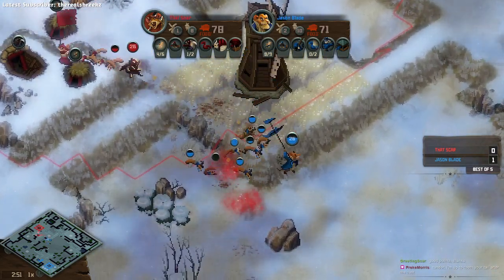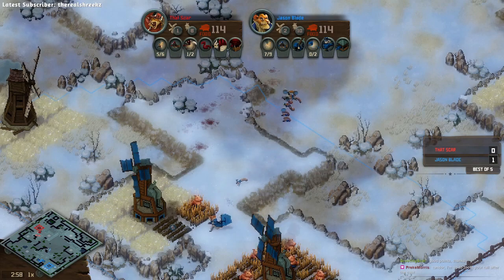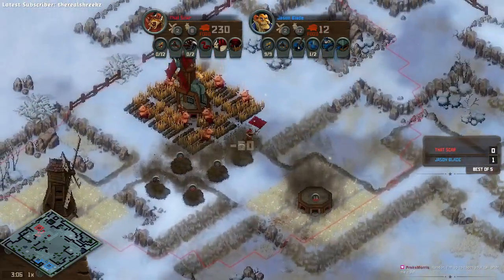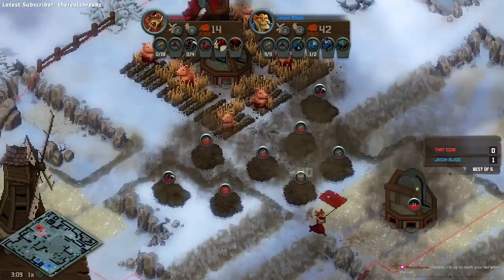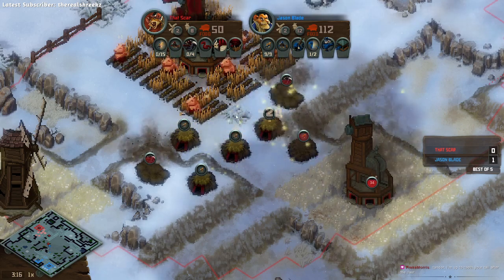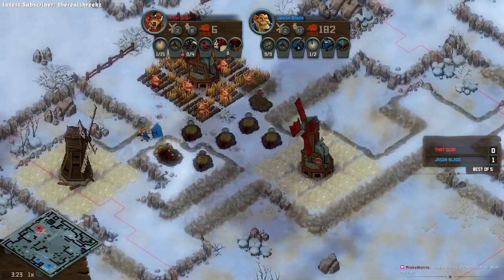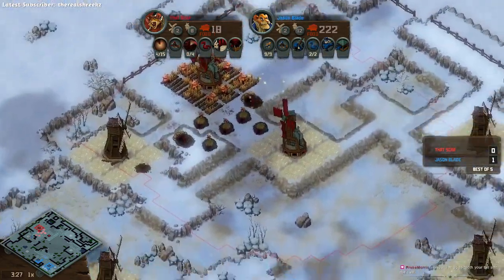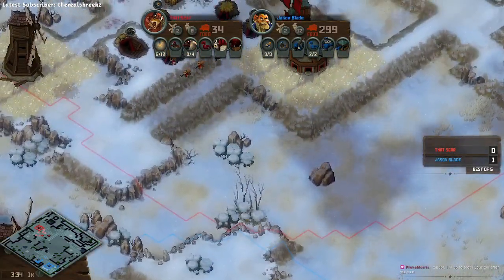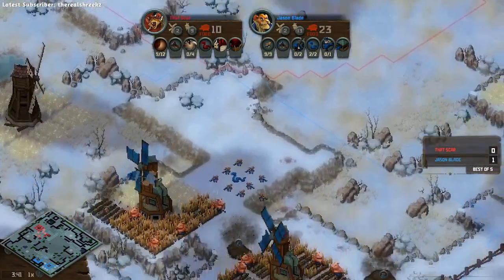Jason should definitely not be able to continue pushing here. Nice kiting back with the skunk - that's pretty good. Problem is, Jason Blade has pushed Scar's army back and killed a skunk almost for free. Now he's got two farms and a snake popping out, so this is actually looking pretty good for Jason. That Scar is going to be refreshing his army count. Generally not advisable to resell - this is extremely risky especially with the tier two - but Jason did scout it.